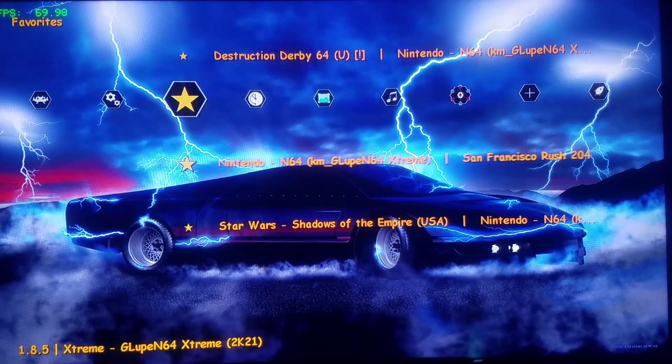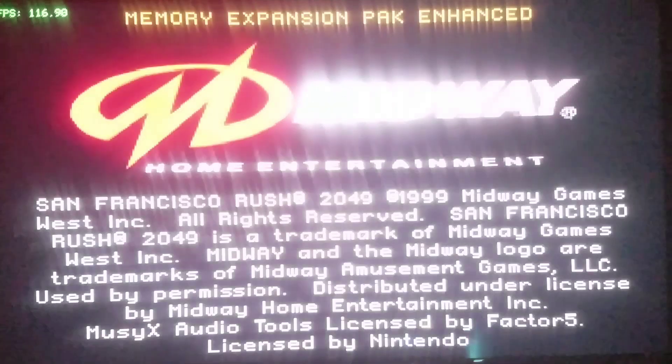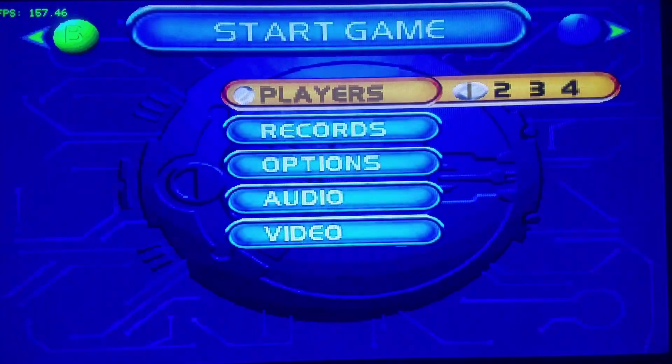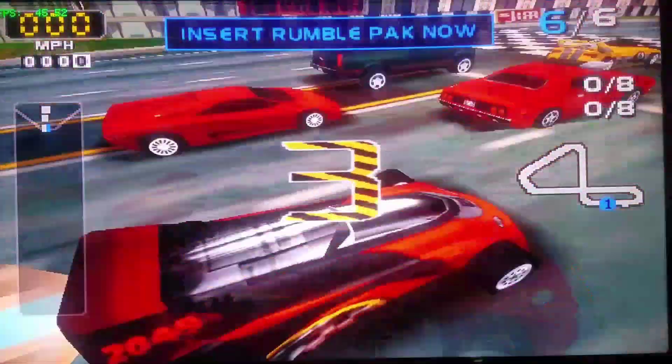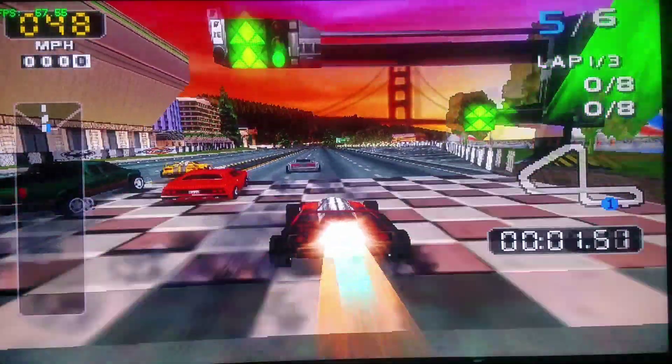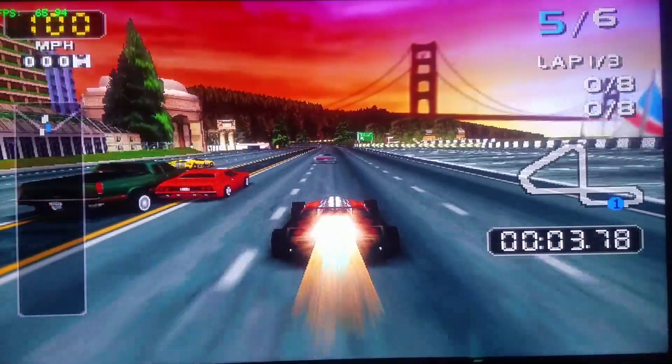We're going to go into one of the other games right now — we'll do San Francisco Rush 2049. You can see this blazing glory as well. If I even attempted to load these on the normal glooping core it's not even the same thing whatsoever. Let's see this blazing speed here. One of my favorite games on Dreamcast, as well as in the arcade and on Nintendo 64 — it's a damn awesome game.